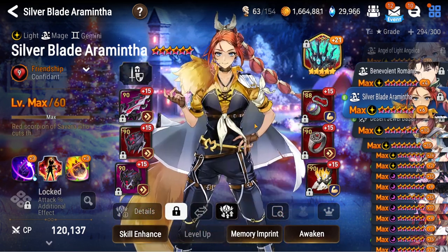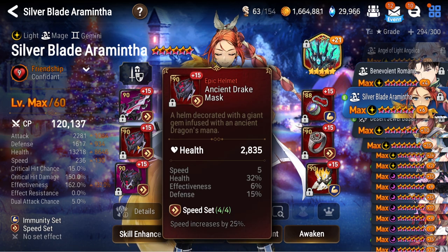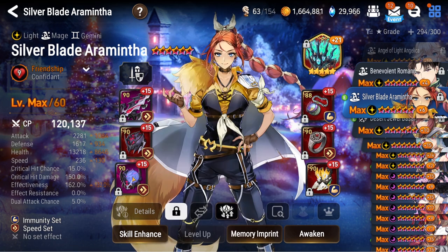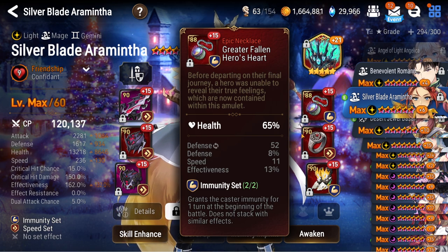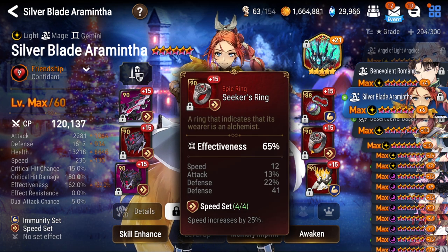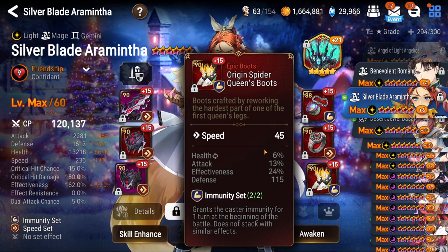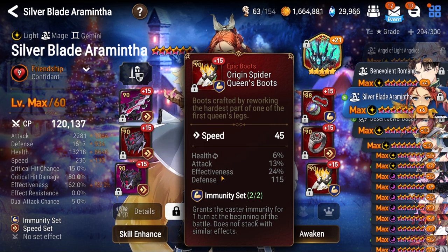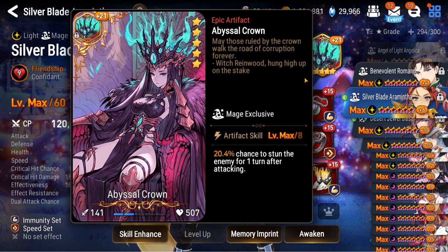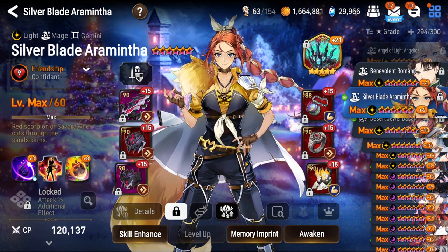Moving on, Silver Blade Aramintha — on a pretty decent speed build with a bunch of effectiveness, a little bit of attack, and a lot of bulk. I focus more on bulk because if you're stunning everything and controlling them over and over you're eventually going to win. There's no need to focus on attack — you normally have another unit like Spez or Carrot to deal damage. She's really here for the control, so I prefer effectiveness over attack. She's also on Abyssal Crown because when you do your S1 and the AoE follow-up attack, you can just stun things — although that never happens for me because 15% is a curse.